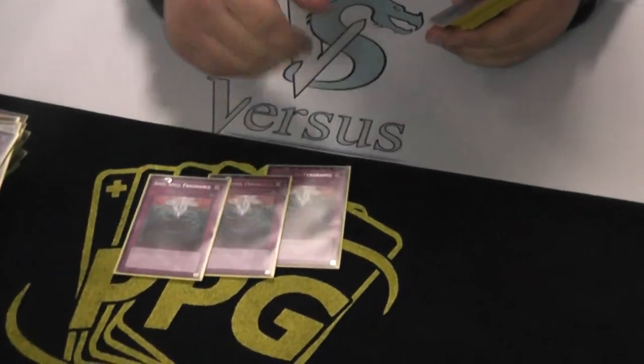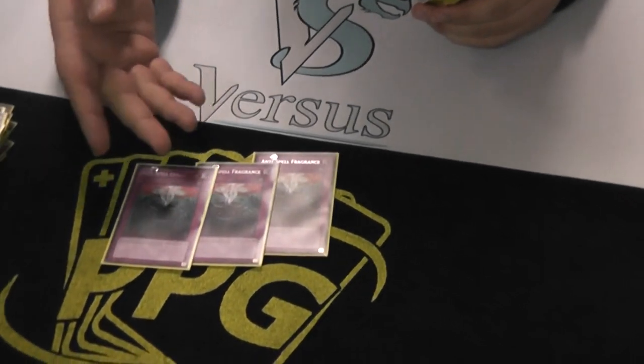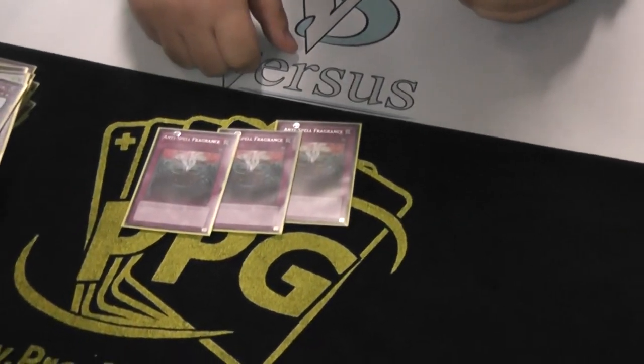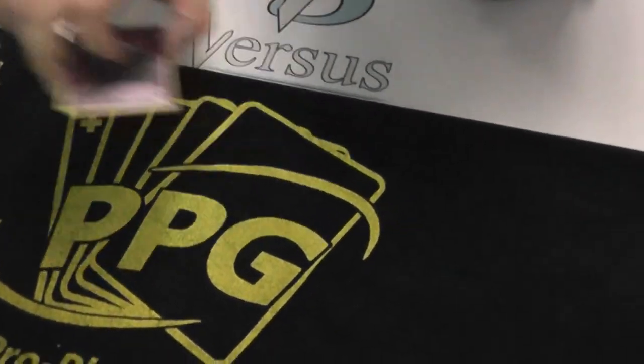Side deck — three Anti-Spell Fragrance. I play no traps in the main deck but a ton of traps in my side deck, because people are going to see my main deck and be like 'oh, he plays no traps, I'll take out my Twisters.' But I play all the traps in the side, so then they take out their Twisters and I've got Anti-Spell and they have no out. Pretty good sometimes.